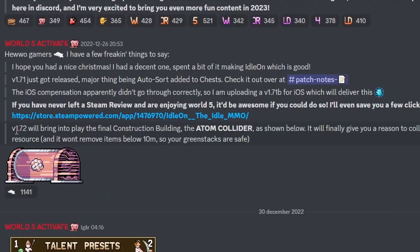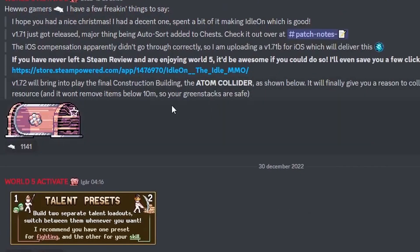Here is a teaser for patch 1.72: the final construction building, the atom collider. It will smash your items into pieces and it won't remove items below 10 million. There is an issue on mobile — if you have too many items, like in the billions, they just vanish, which is a silly high number but some people reach it. This also affects money: a copper coin and a void coin aren't counted the same, so now that void coins are pretty much whatever for most people and the amount of money people have is getting really high, on mobile they are not getting any money drops.